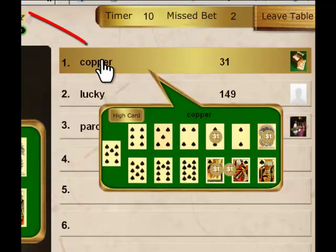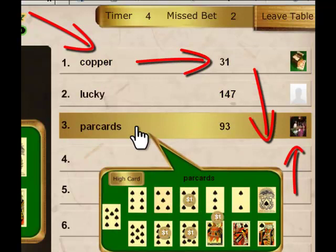Here you can see who is online, who they are, what they have, and what they are betting on.